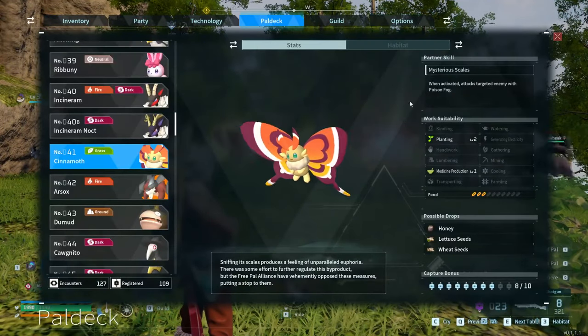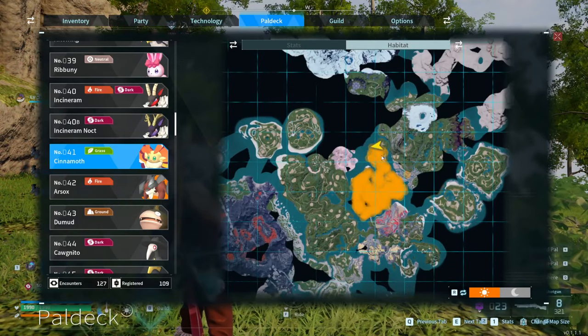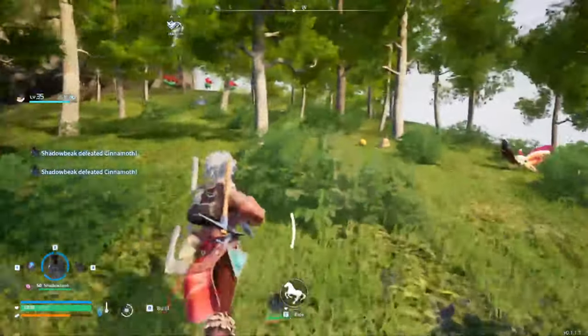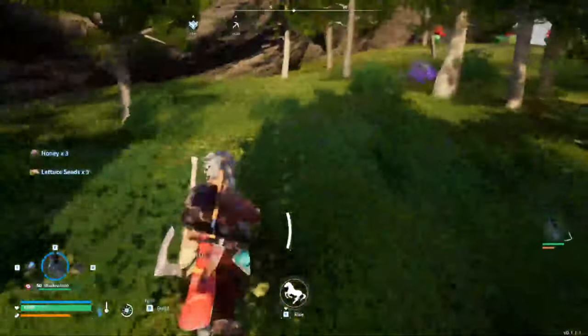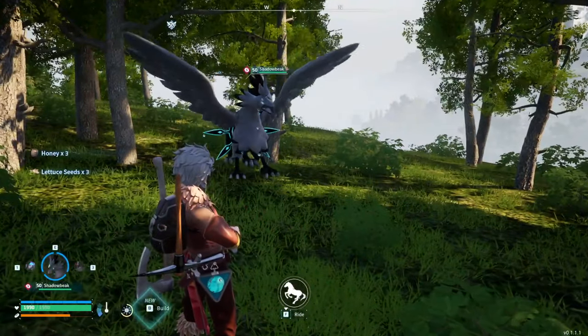In the Paldeck, we can look at the habitat — Cinemoth is all around this island. So it's not just where I am, it's the entirety of the island. Once you kill them, loot them, or pick them up, they will drop honey.